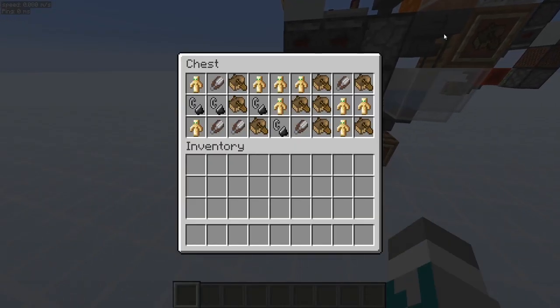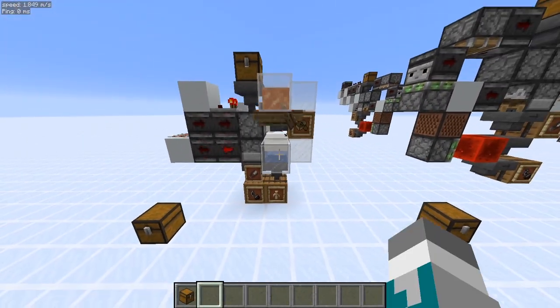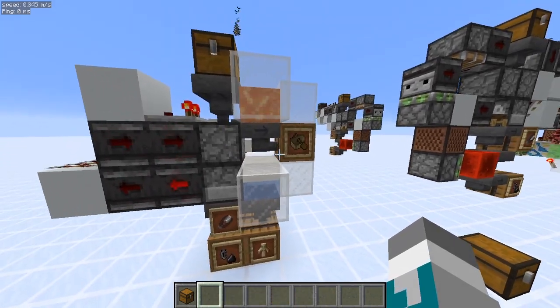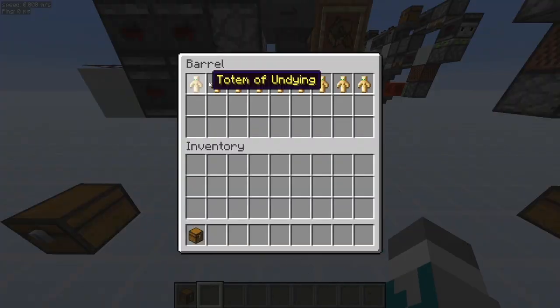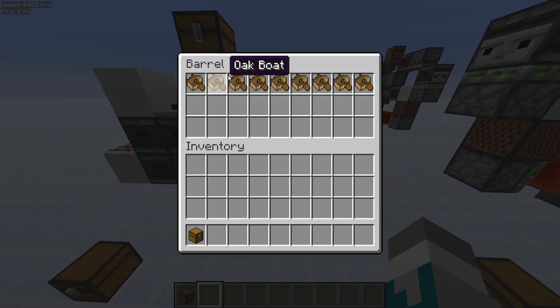This here is our assortment of items, and I can just load it right into here. There you go — that's what I mean by the boats just barely clip into the lava. And as we can see, we are picking up all the boats. Here we have our flint, steel, and shears. Here we have our random unstackables, and for the remainder of the video, totems of undying will represent random unstackables. And here are our boats.